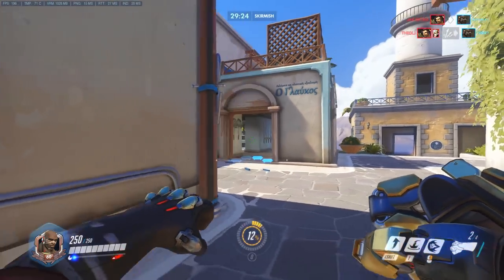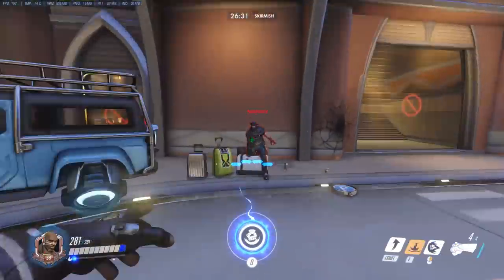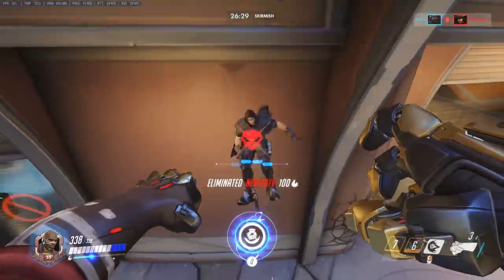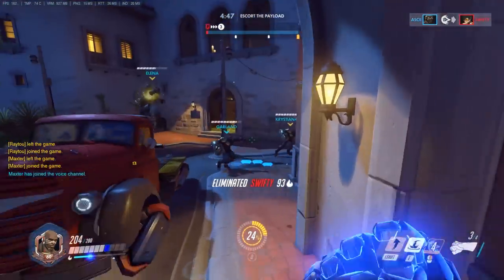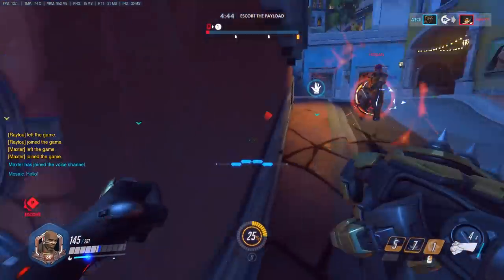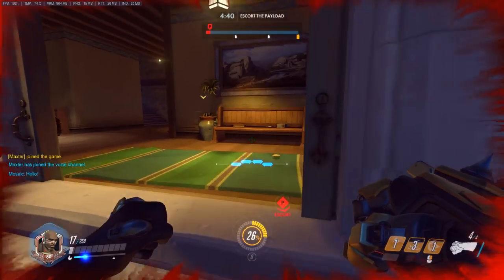This will give bonus damage to the slam as the further you travel the more damage it deals. All of these abilities are powerful in their own right, but Doomfist really excels when combining them together in a wide variety of ways. This allows him to dive into combat, get a quick kill and either continue to fight or fall back to safety before the enemy knows what's hit them.